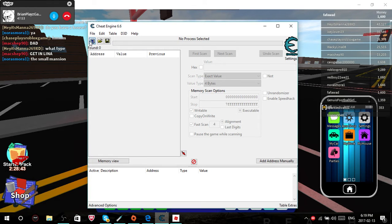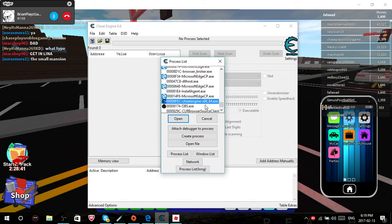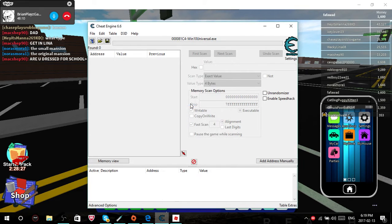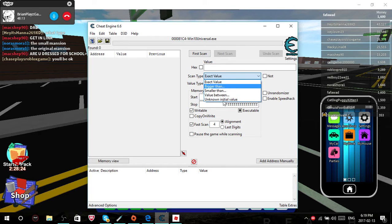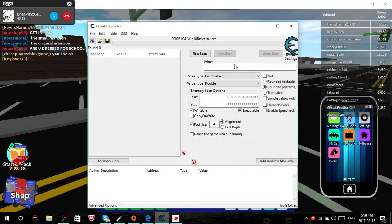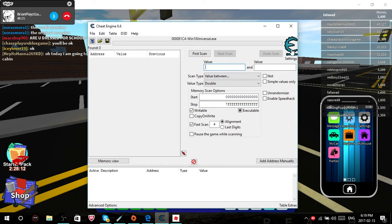So you want to open up — you see this right here? You want to click this right here. Then scroll down and you'll see Windows 10 Universal. You have to be on Windows 10 for this to work. So open it up. It'll open. You want to do 'value between' and set it to 'double.' Then it'll bring you back — do 'value between' again and put in your money. I have $1,600, so I'll do $1,600.